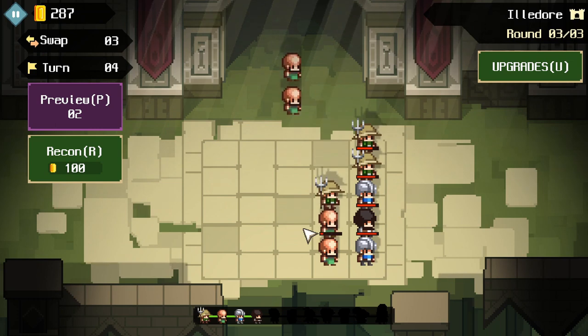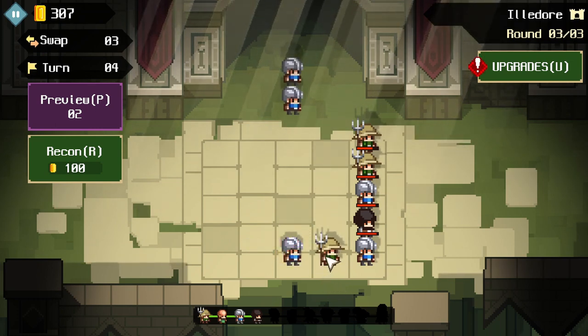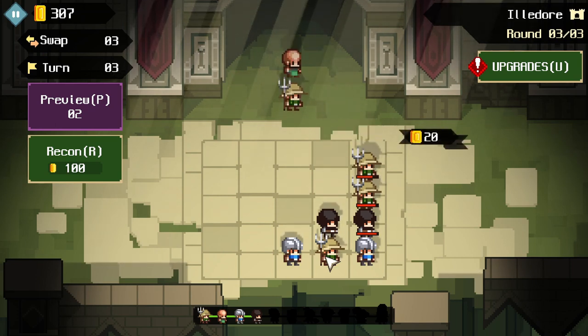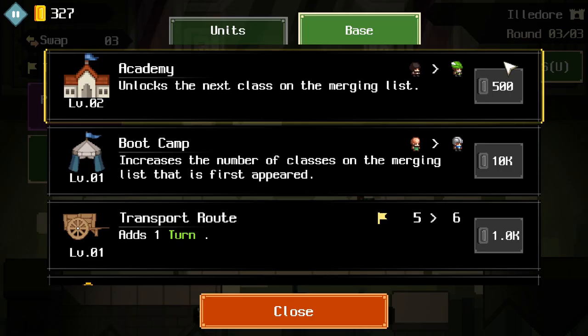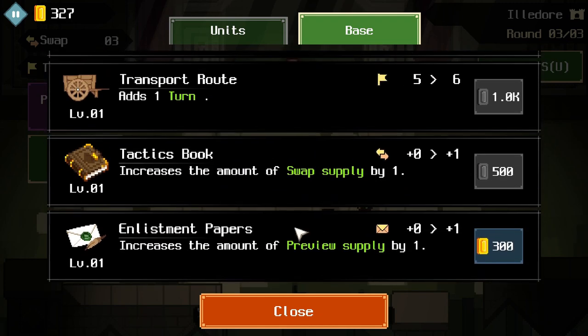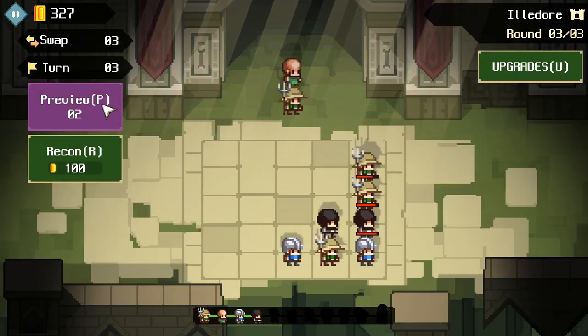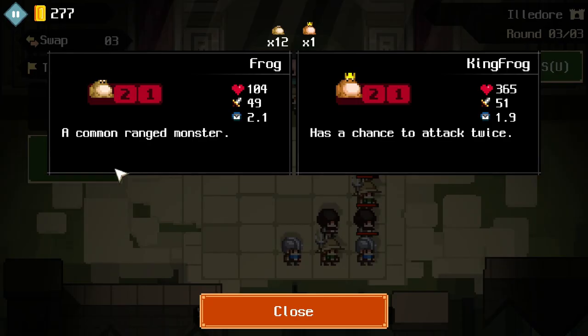How do we want to do this one? Maybe like that. Definitely combine those. You can't move them around right here. The list goes down. The amount of preview — it shows you what's coming next. And recon.